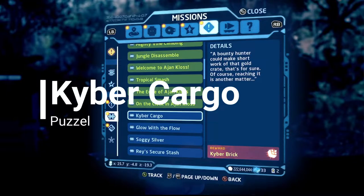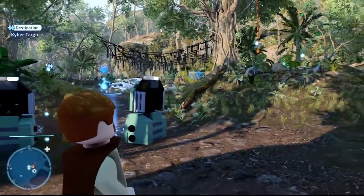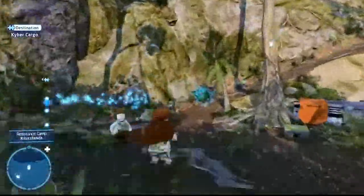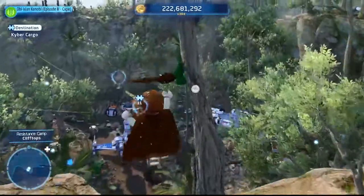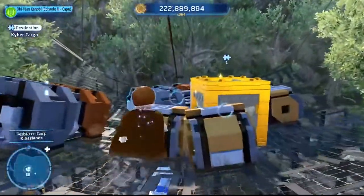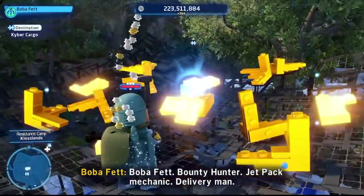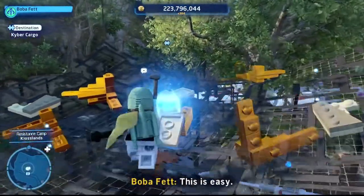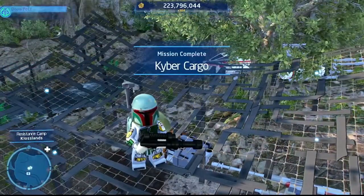Next puzzle: Kyber Cargo. Follow the route to the net in the middle of the area. Take the rope and drop right down on top of the net. Grab a bounty hunter character, shoot the box below, and boom — quick and easy kyber brick. Boba's happy about that one. Kyber Cargo complete.